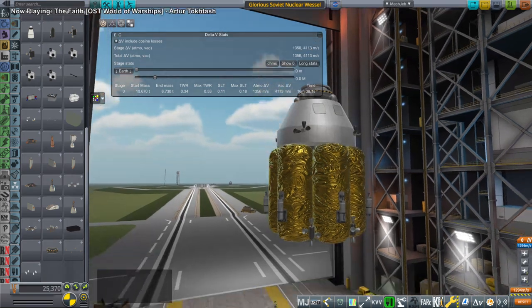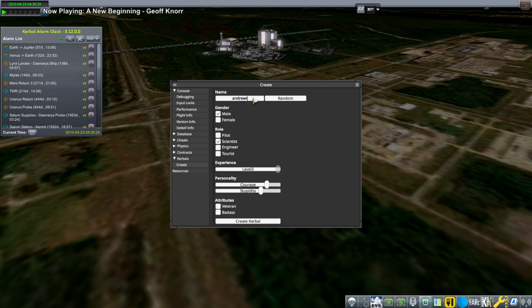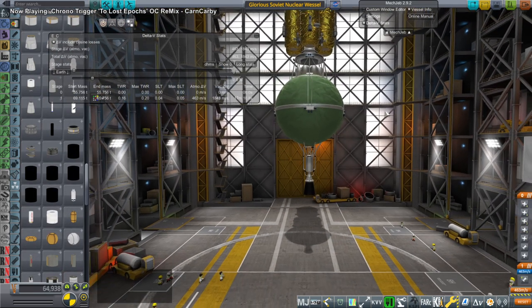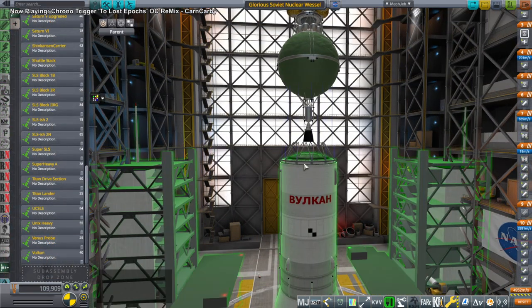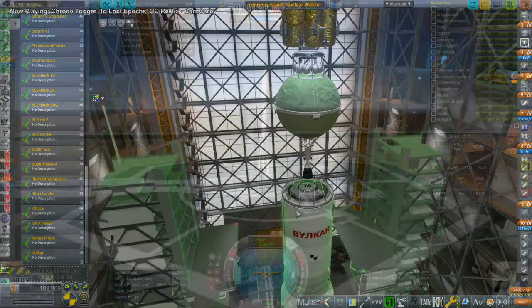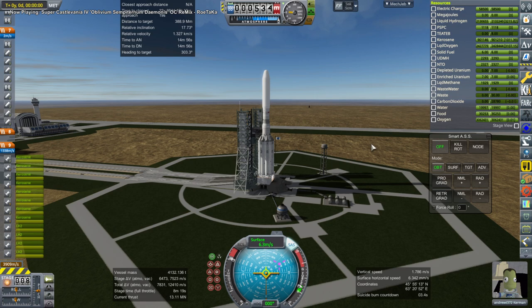Don't actually do this with nuclear engines in real life — this would probably highly irradiate our passenger, Andrew T372, who is our victim in this case. We also wanted to supply the Lunar Gateway, so there's a supply container at the top, and the PAIR tank with a Timberwind engine at the bottom — that green thing is the hydrogen tank, with tiny RCS tanks too. Here we are launching on the full Vulcan rocket with eight boosters, and Andrew gets it all to himself.